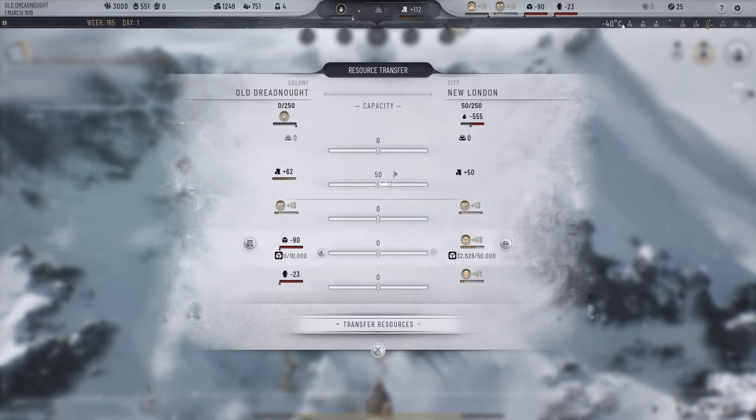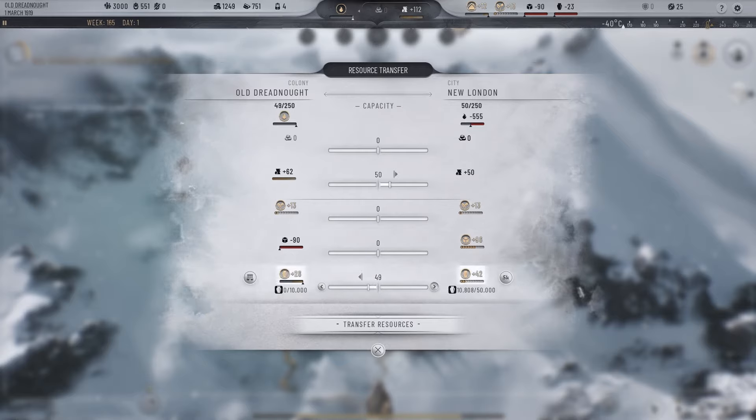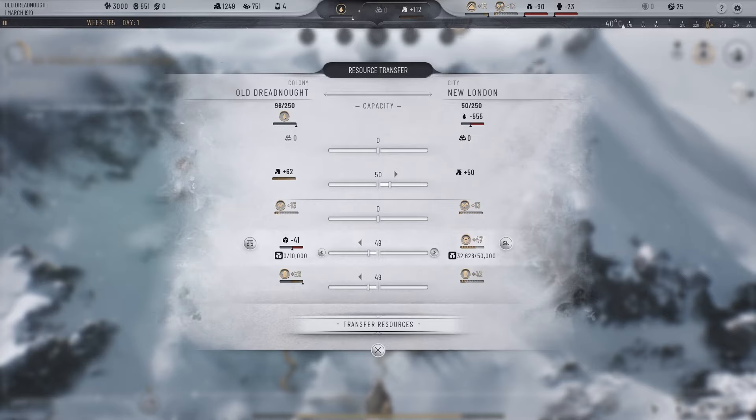So if you want 50 or 75 oil to go from the Old Dreadnought to New London, you will click on the slider for the oil and get it up to 75.